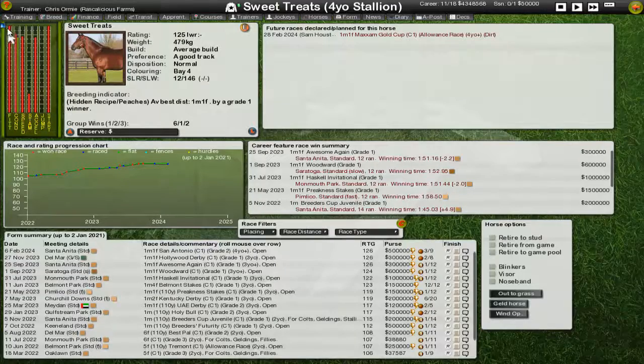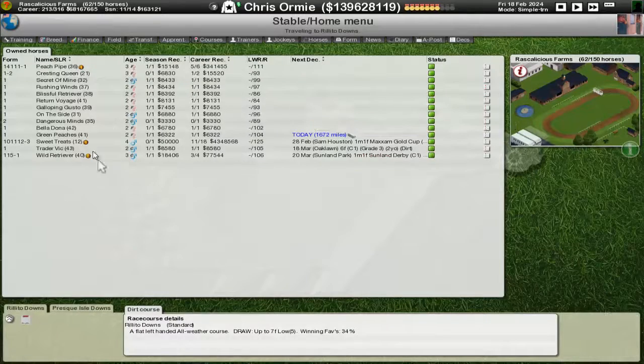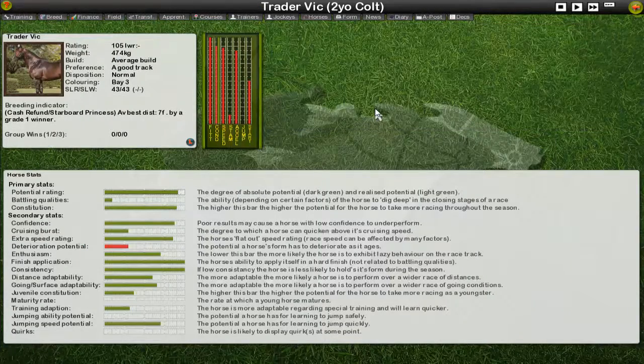Sweet Treats didn't really run well enough in the first race of the season. Four-year-old came in third in a Grade 2, so we're down to an allowance race to try and see if we can get a little bit of form and just see if this horse is genuine or not — is it worth persevering with as a four-year-old? That's the big question. Third in the first race — we need a big improvement.